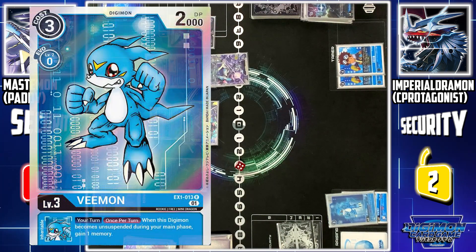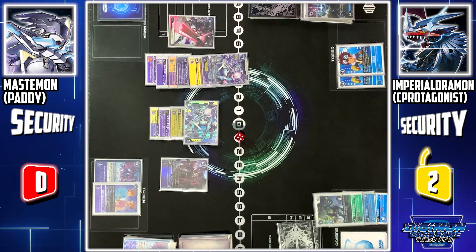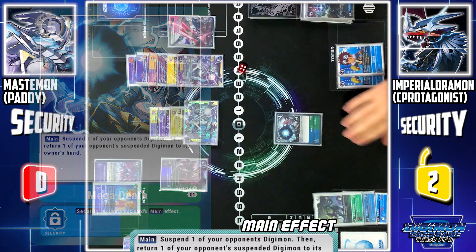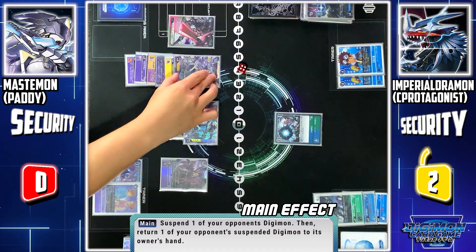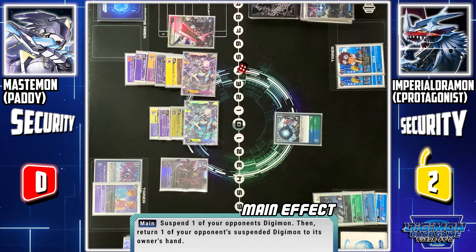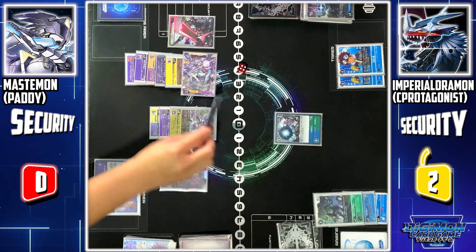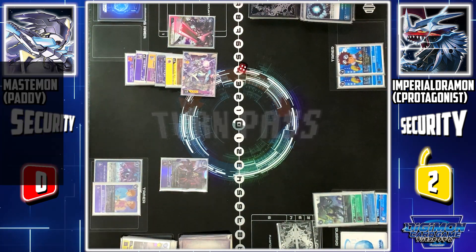I'll Digivolve V-mon to Stingmon. I'll end my turn by casting Mega Death. Its ability: I can select one Digimon on my field and rest it — I'll rest Mastemon. And next, I can select one rested Digimon and send it to your hand — I'll select this Mastemon. Turn pass.